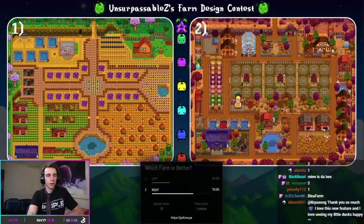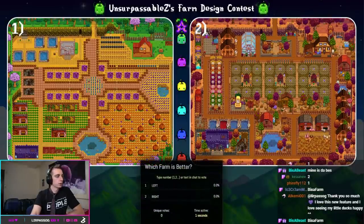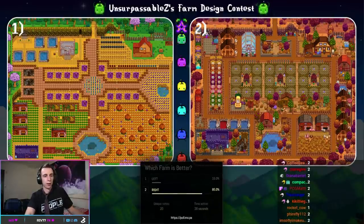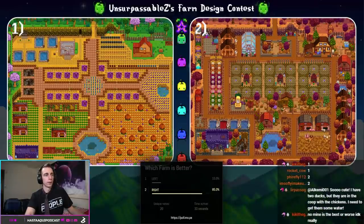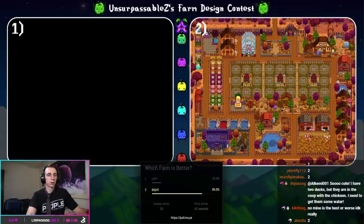Next up, we've got Big Pumpkin versus True Perfection — go ahead and vote. In a 17 to 3 victory — wow — 85% of people choosing True Perfection over Big Pumpkin. True Perfection's got that good color scheme too, I can see why. Big Pumpkin was brought to us by Wiser Oracle — thank you, Wiser.